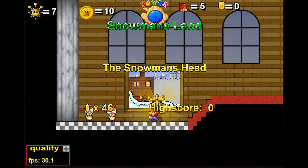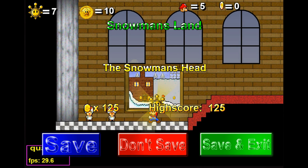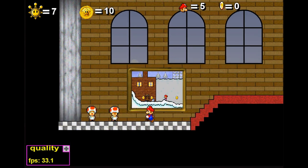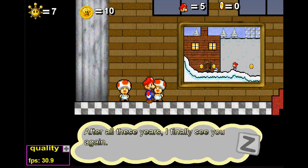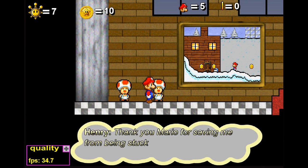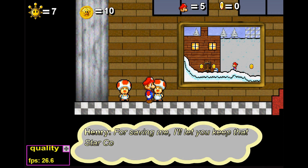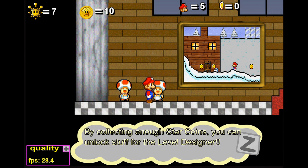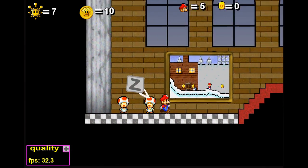Hey, the two toads are having a reunion — one is grumpy looking but the other is overly cheerful. Why are you grumpy? Your friend is back! Or are you Henry? Which one's Henry? Don't betray me, Henry. After all these years I finally see you again. Thank you Mario for saving me from being stuck in the wall. Thank you.